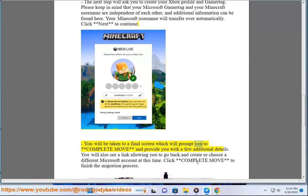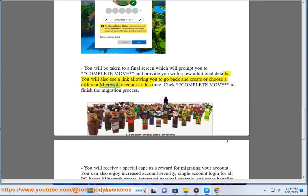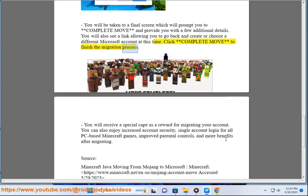You will be taken to a final screen which will prompt you to complete the move and provide you with a few additional details. You will also see a link allowing you to go back and create or choose a different Microsoft account at this time. Click 'Complete move' to finish the migration process. You will receive a special Cape as a reward for migrating your account.